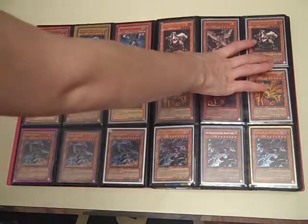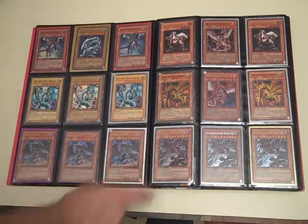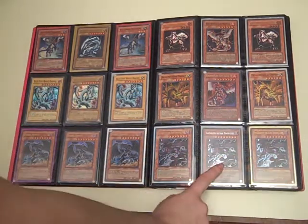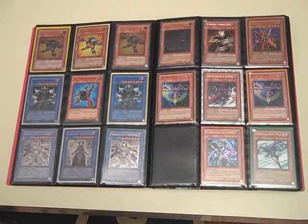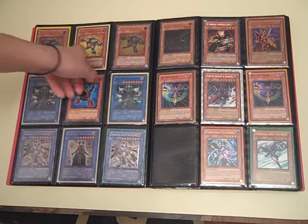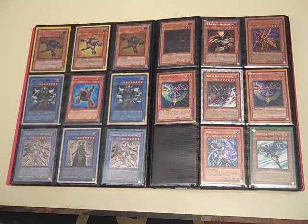I have two Ultimate level 4s, a Super level 6, and an Ultra level 8, but I don't know if I'm trading those. Two Prime Materials that are Super, Ultra Vandalgions here, and a Secret one in the middle. I didn't have room in my binder of stuff I wanted to keep, so that's why they're here. Neospatian Grandmull is also one of my favorite monsters because he's adorable — I have two Ultimates and a Hobby League.